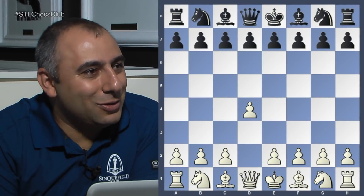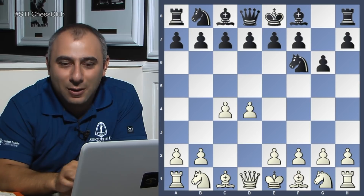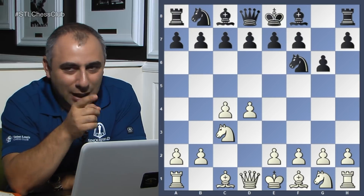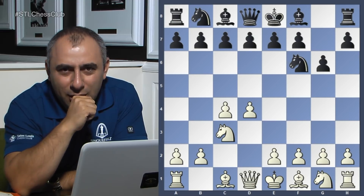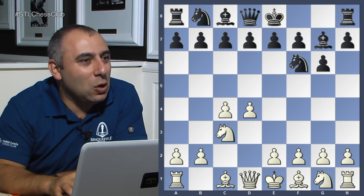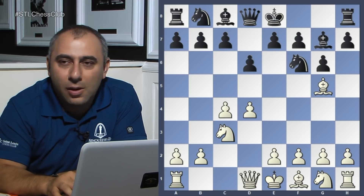Welcome everyone to the Tuesday/Thursday evening lecture. I prepared to show you this game against Grandmaster Zaitsev — I'm playing with the white pieces. I open with d4, he played knight f6, c4, g6, knight c3. Do we know the opening yet? Not yet — there could be a few options, including some Benonis if he plays c5. But he plays bishop g7, so now we have the King's Indian Defense. Bishop g5, d6.